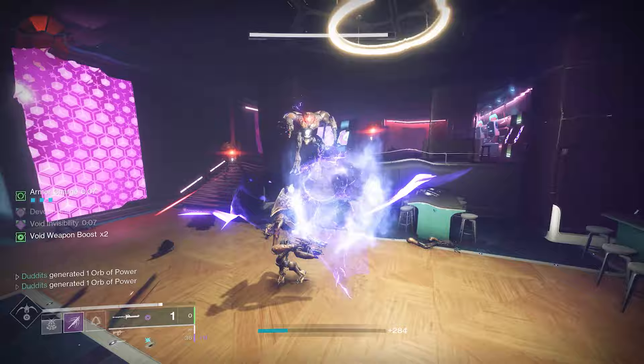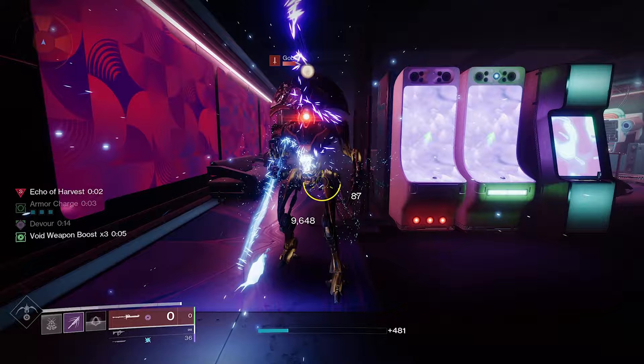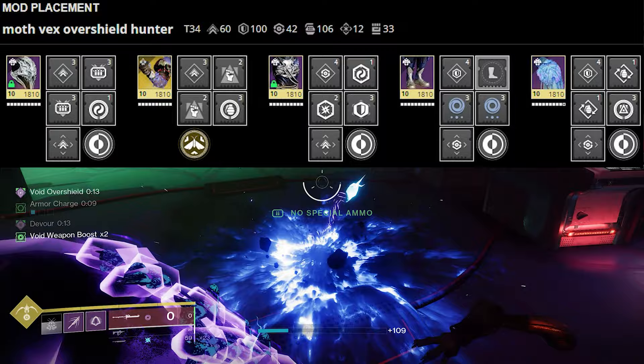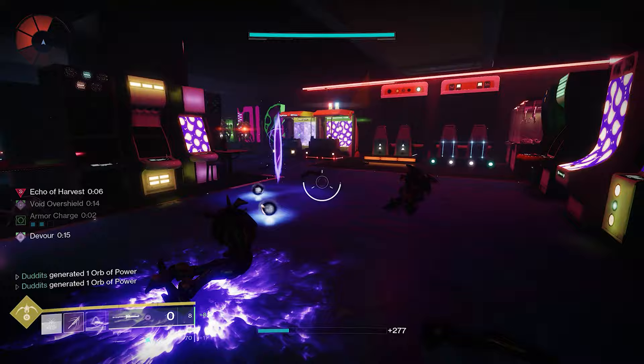Overshield and Devour are available whenever you want, and all of this works for your teammates as well. I'm on my own in this clip, but with teammates you'll be able to give them the Void Overshields too. In your heavy slot you could run something with Repulsor Brace — like a Commemoration — for even more overshields. I'll leave the mods and gameplay at the end of the video, and I'll also leave a DIM link so you can preview and copy the build if needed.